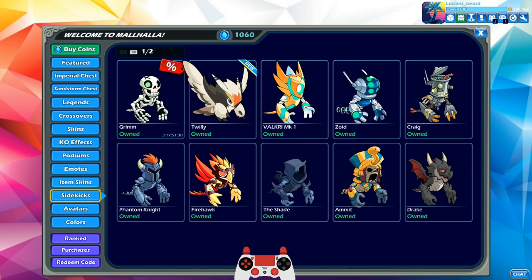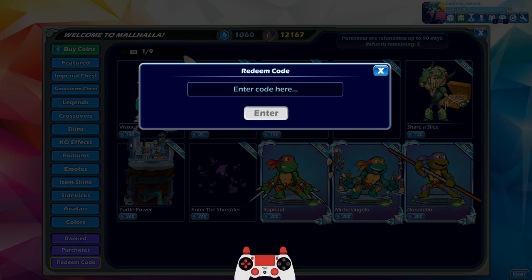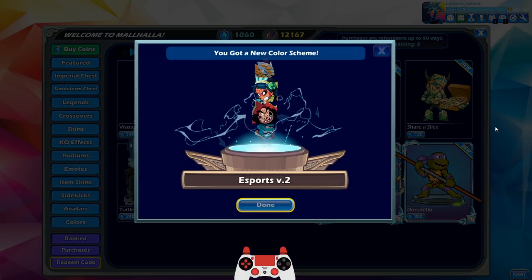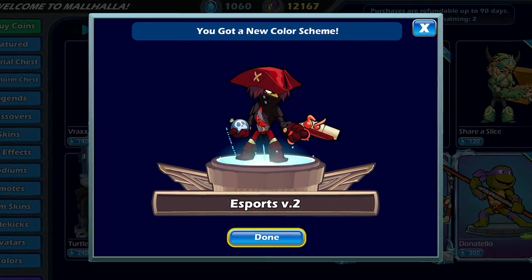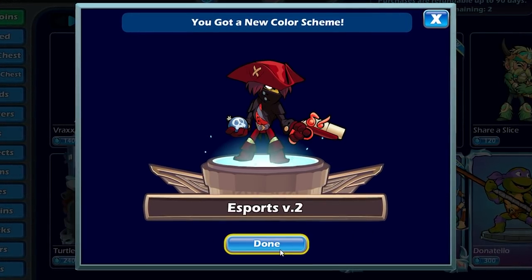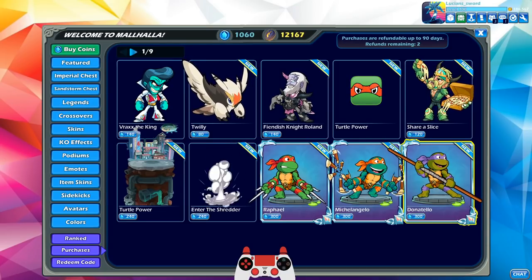After we do this, I will show you the new weapons I got as well. Esports version 2 — I'm really hoping for at least one scythe legend this time. I have yet to get a scythe legend with esports version 2. Lucian actually looks really good, and I bet it looks really good on his other skins as well. Not a scythe legend, but that's okay.